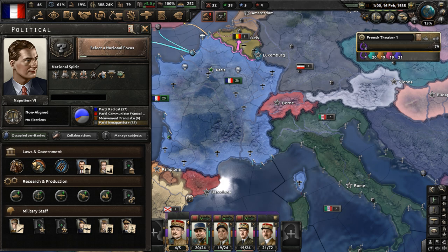The new leader of the country is Napoleon VI. Historically, he was the head of the House of Bonaparte from 1926 to 1997. During World War II, he served in the French Foreign Legion as well as the French Resistance. Following the end of the conflict, he became a successful businessman.